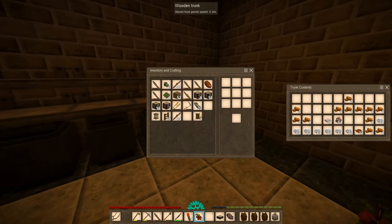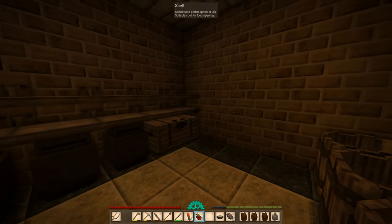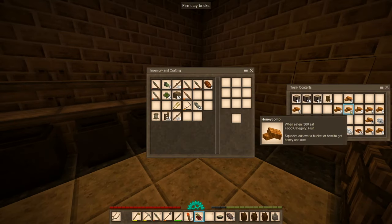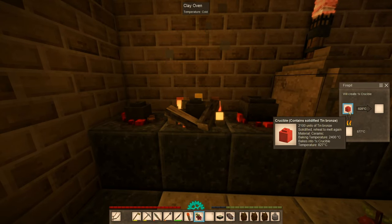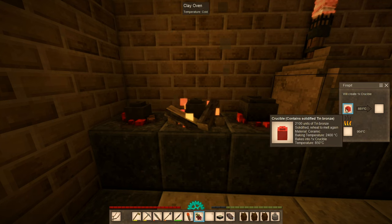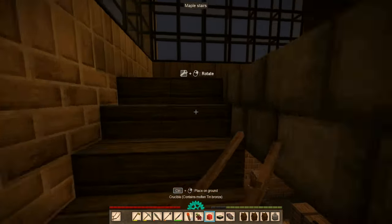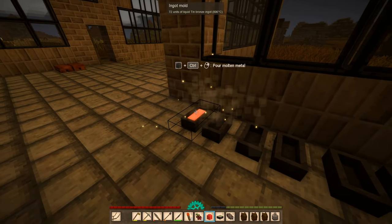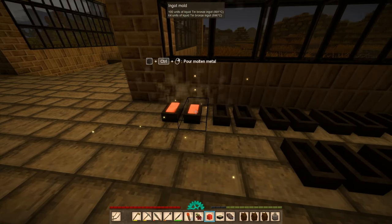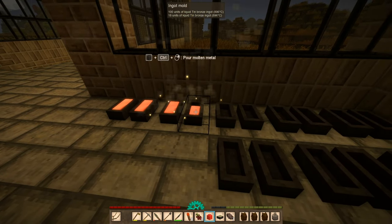We don't have enough storage space — just put it here for now. I guess this prepared hide can go in here. It's molten again, that's good enough. We have daylight, we really need to go. I could have sworn there were oak trees to the south, and there probably were and I just didn't see them.